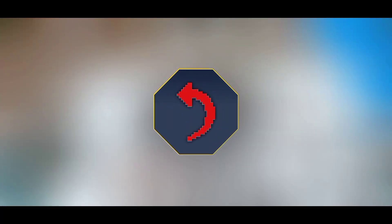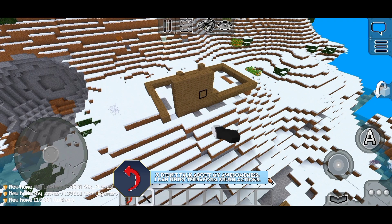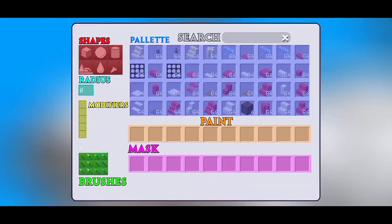Then we have Terraform Undo. There's a limit to how many actions it can remember to undo, so some things won't be undone — that kind of sucks. The Terraform brush does all the terraforming, which is quite simple. Here's an image to understand how the Terraform menu is.